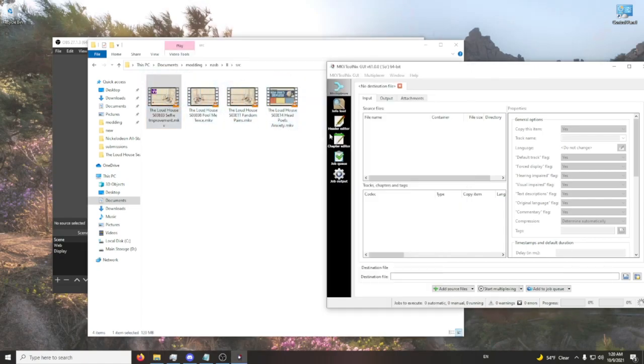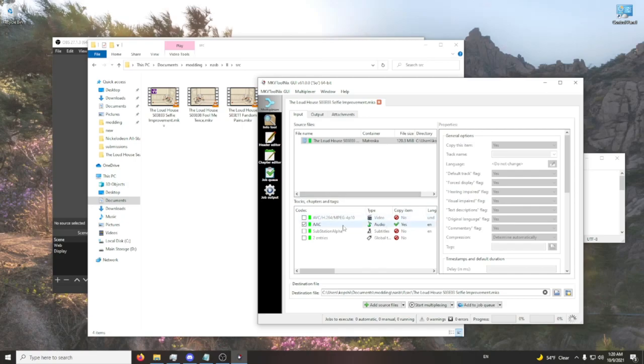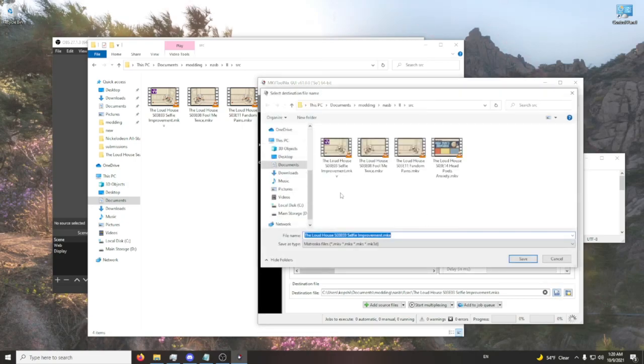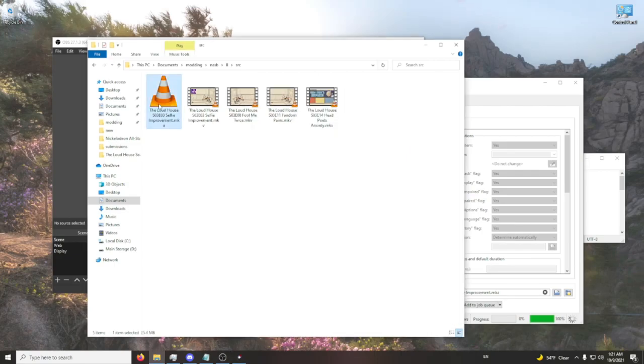For this we'll do 'Selfie Improvement'. We'll go ahead and single out the audio. Now that you have the audio, you're going to browse, make sure it's in the right folder, save, and then start multiplexing — and there it is.